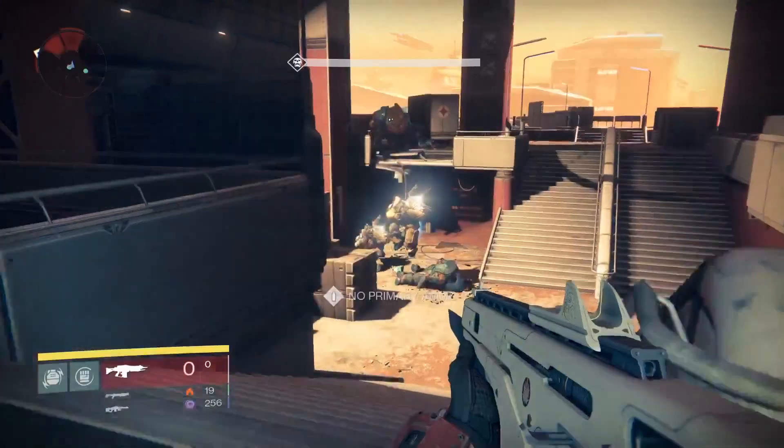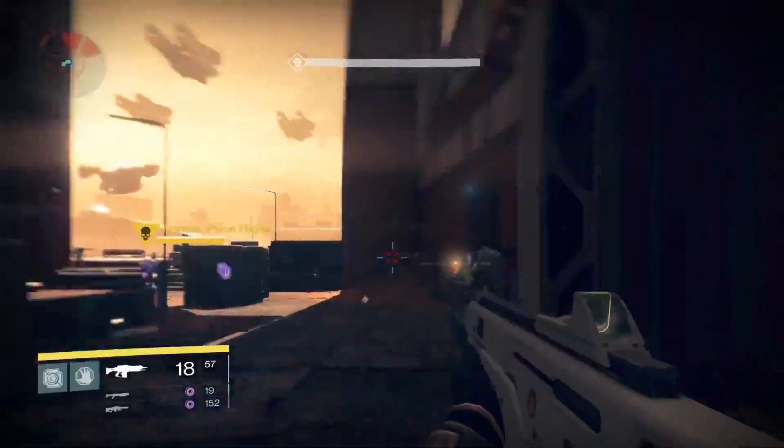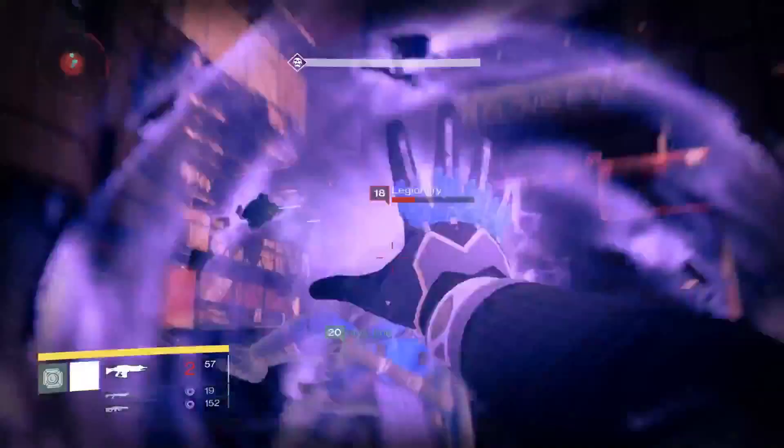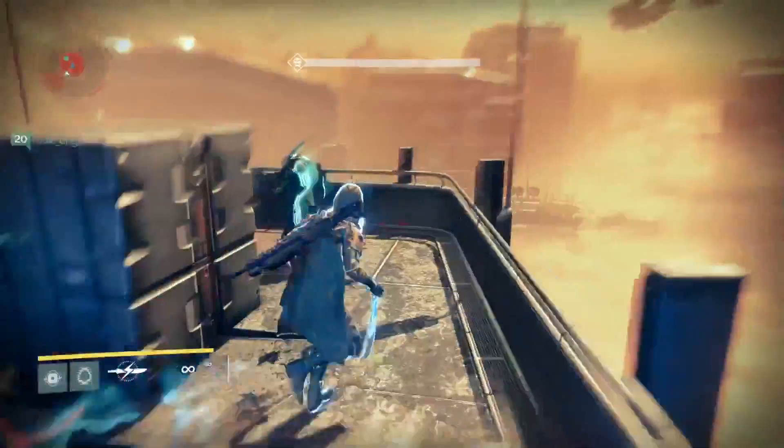Now each of the three Guardian classes can bring something special to Dust Palace. Titans can protect their buddies from all that heavy fire with void shields. Warlocks use Nova Bomb to vaporize the resistance. And Hunters actually use arc blades to cut through the Cabal enemy lines. That's way more helpful.